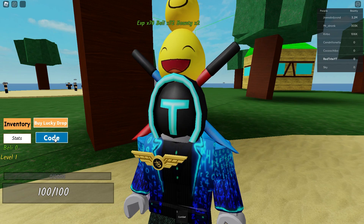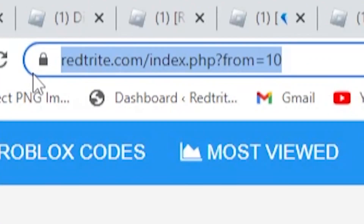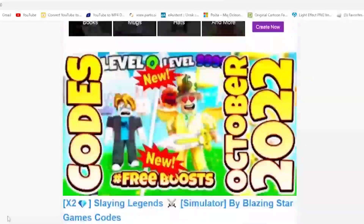So here's how you can enter codes — press on the code button and here you can enter them.